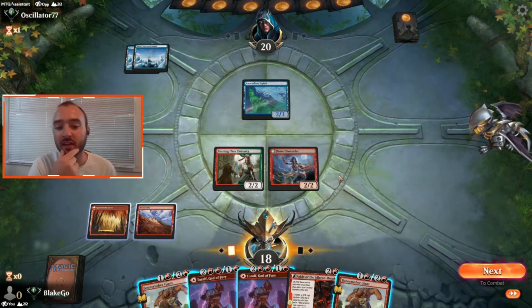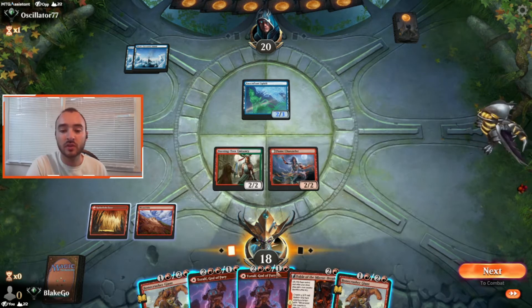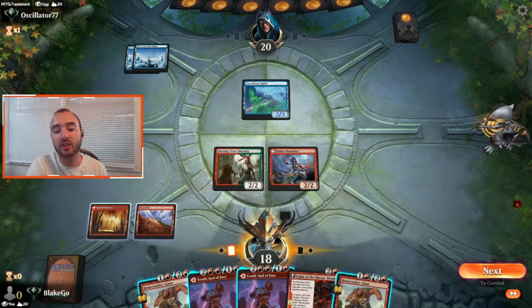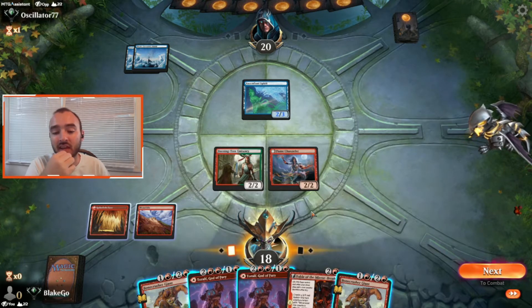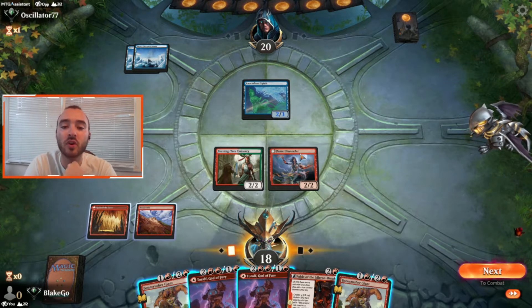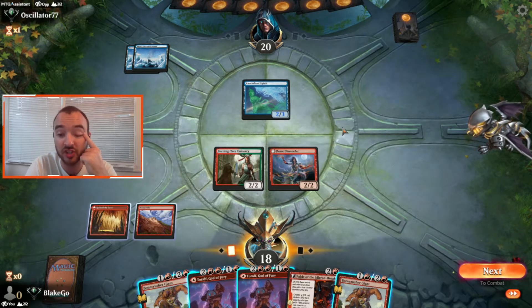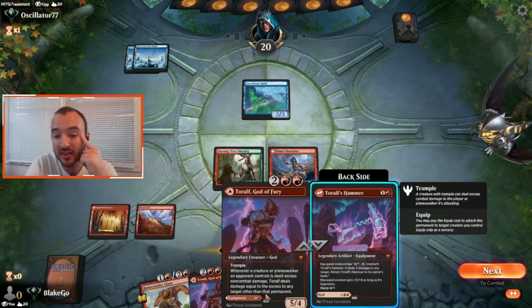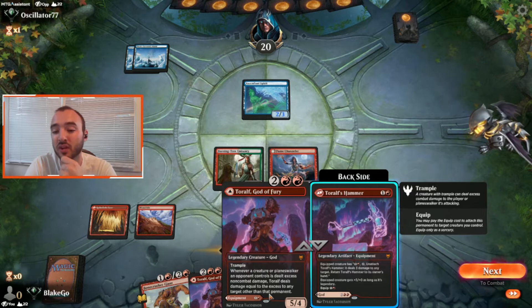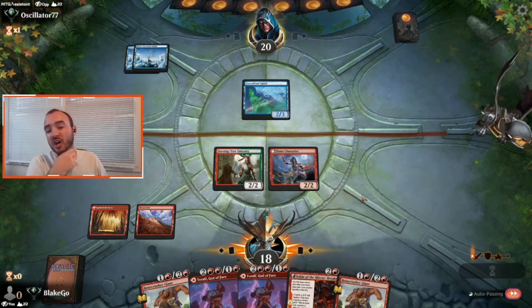The dog is fine and now we are fine. We could drop down a Hammer just as a play, and since we have another Toralf I like that. But I think the better option is to hold up the Bonecrusher Giant, which would flip the Flame Channeler if they play a small flashy Spirit. I actually think I like passing and holding up a Stomp and hope that's enough.